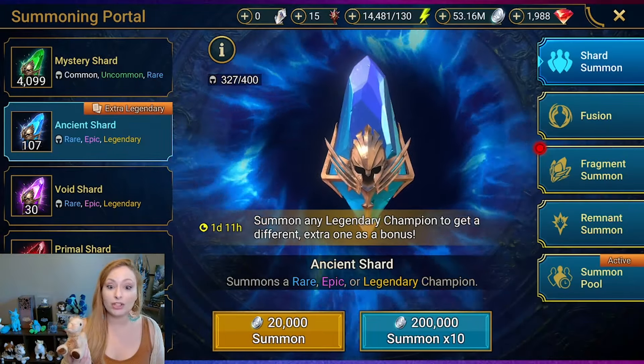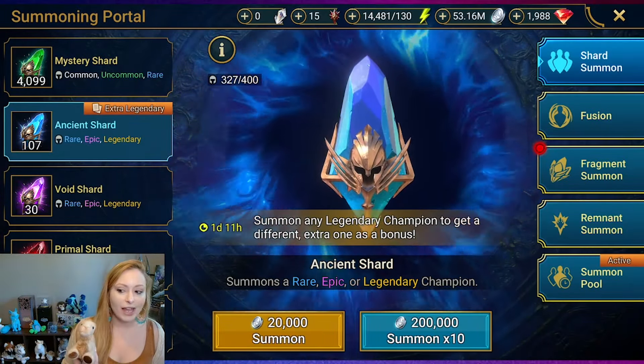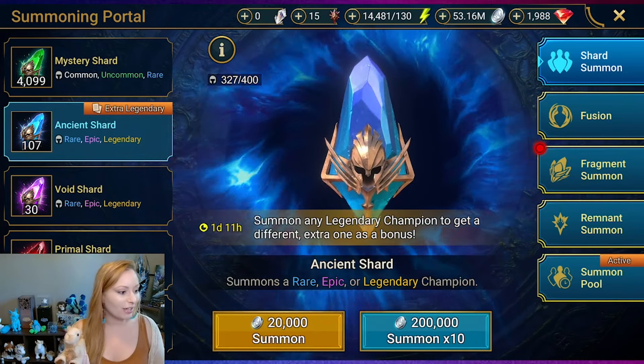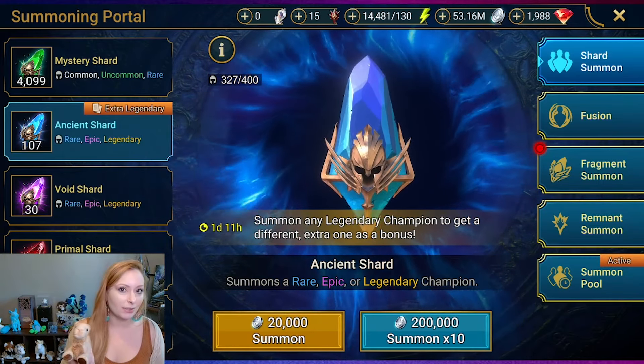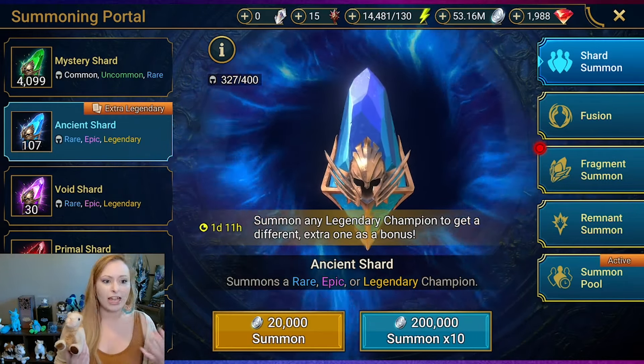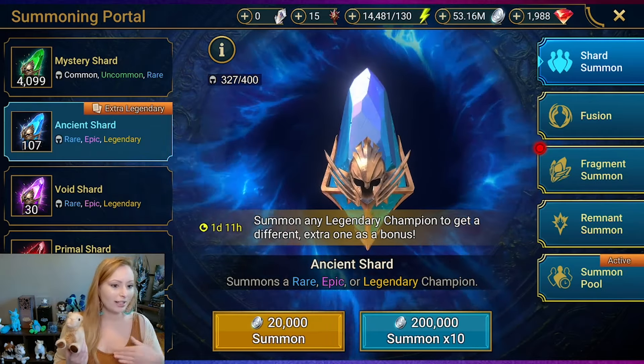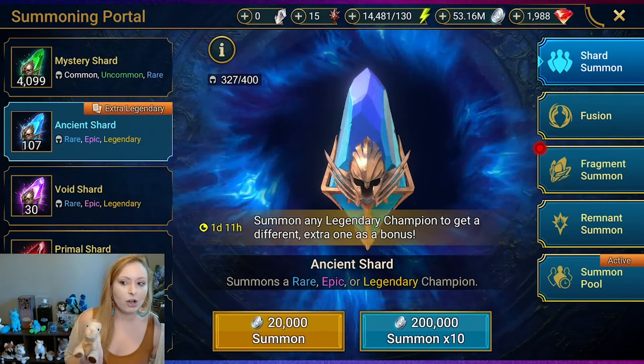Hey guys, I'm Leila. Today we're gonna be pulling some shards on my main account for Raid Shadow Legends. We have this bonus event going on — basically that's what I've been saving ancient shards for. I tend to save my shards for a couple things: fragment fusions or fusion events where I actually want the champ, because you need them during summon rush and champ chase stuff.